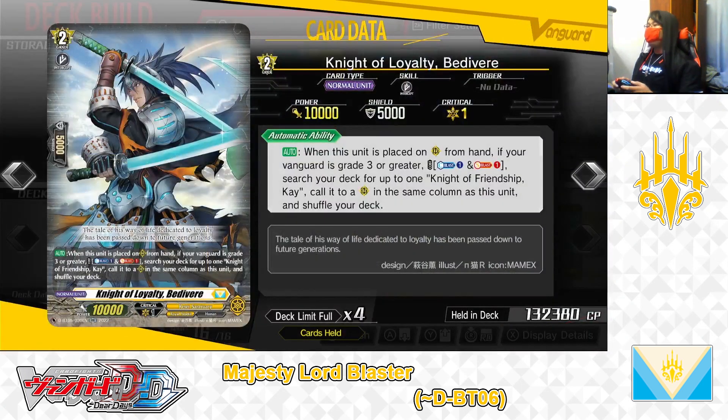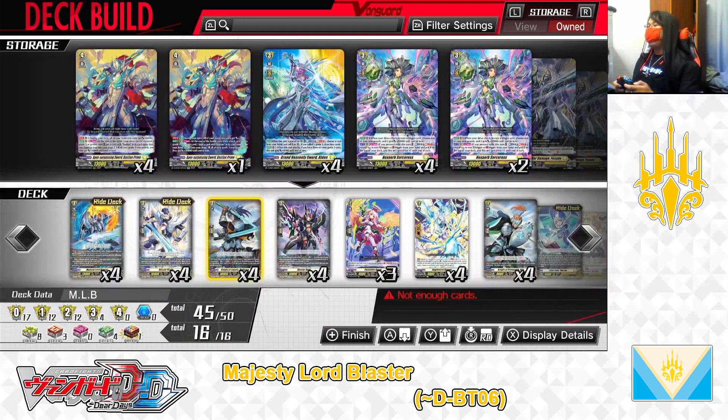Next up, the grade 2 Knight of Loyalty, Bedivere. Skill, auto: when this unit is placed on the rearguard circle from hand, if your Vanguard is grade 2 or greater, counterblast 1 and soulblast 1; if paid, search your deck for up to 1 Knight of Friendship K, call it to the rearguard in the same column as this unit, and shuffle your deck. Bedivere is a great card to play in your Keter Sanctuary Nation decks, especially for Majesty Lord Blaster — just by calling Bedivere and paying the cost, you can search your deck for a Knight of Friendship K to later boost from the back row. The grade 2 Knight of Loyalty Bedivere — we have 4 in the deck, leaving it that way.